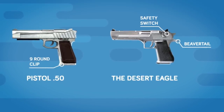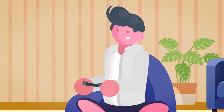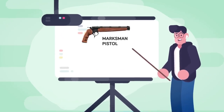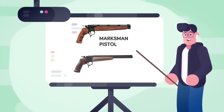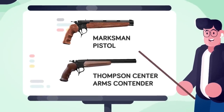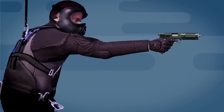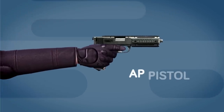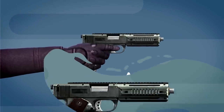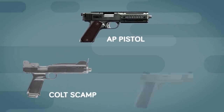You want more power? Maybe the gun for you is the Marksman pistol, a devastatingly powerful single-shot pistol based on the real-life Thompson Center Arms Contender. Maybe firing one shot is a little too conservative for you — perhaps you want to take down your enemies with a quick and deadly parabolic hellstorm. In that case, the fully automatic AP pistol is probably for you. Sadly, you won't have much luck with this one in real life — it's a combination of the Colt Scamp and the M1911 with completely fictional automatic properties.